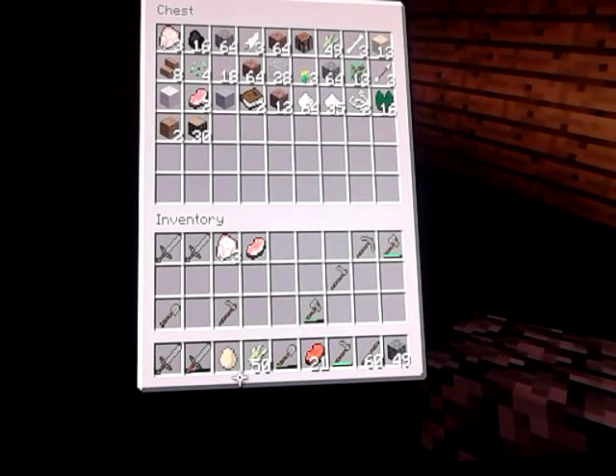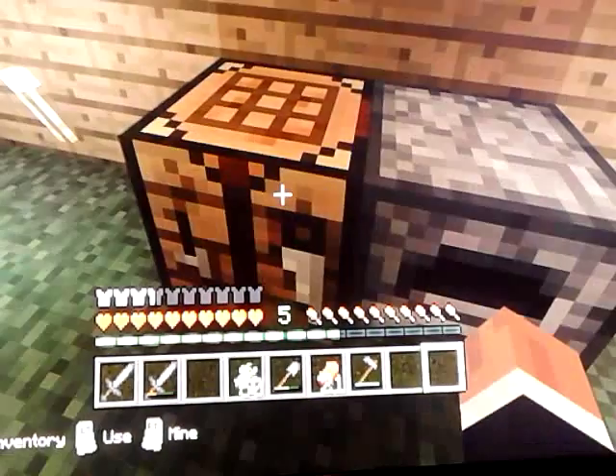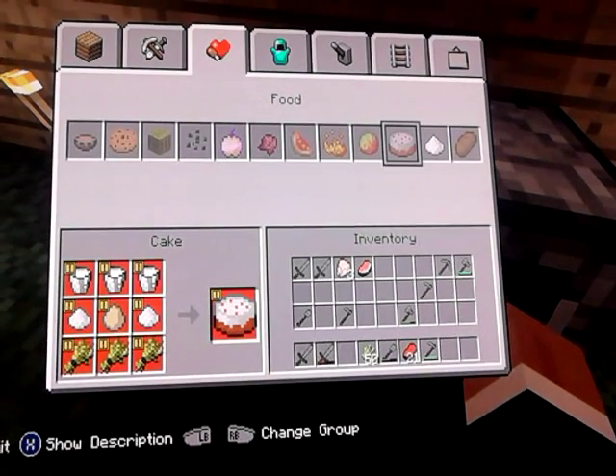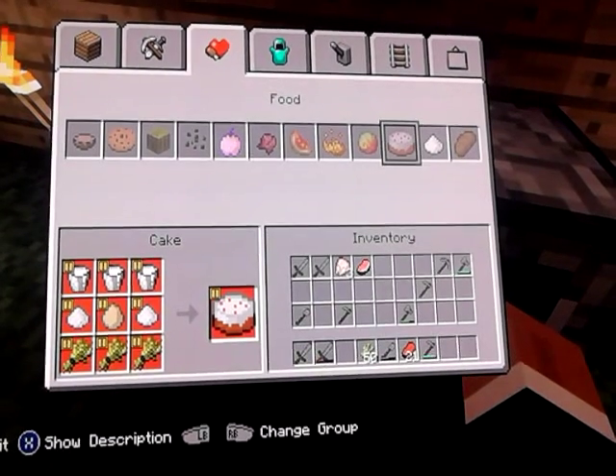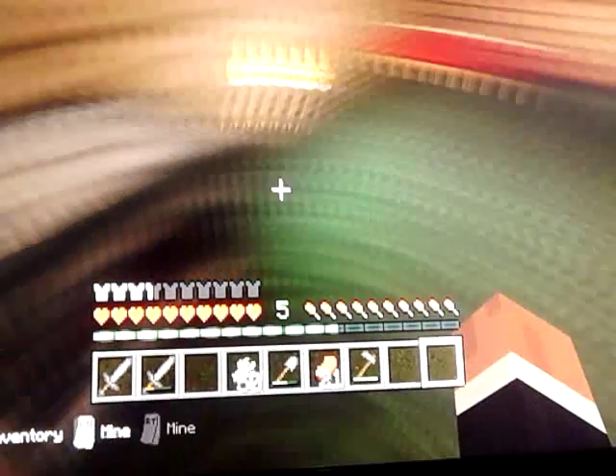I'll put this in there, and this in there, and I think I'm good. Let's see what it takes to make a cake. I have an egg — yes. I will have sugar, so I have sugar. So all I need is some milk. I added a bookshelf. It's actually not very hard — you just take the sugar cane, don't turn it into sugar, bake it into paper, then make it into books. Then when you have three books, you can make a bookshelf, and I did that twice.